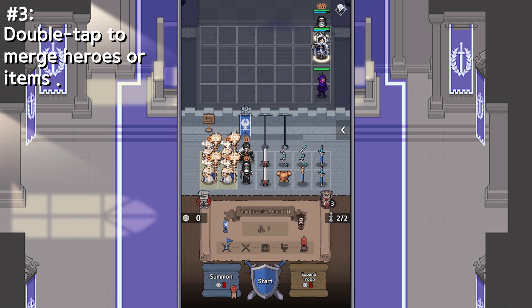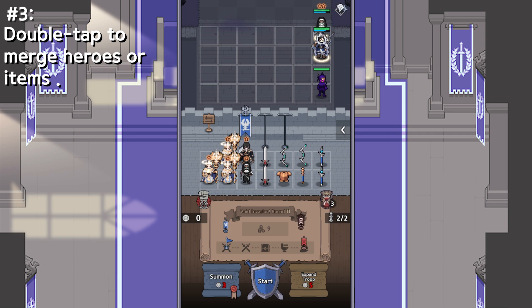The third quality of life thing I wish I knew existed is that you can double-tap to merge. You can actually just drag like normal to merge, or you can actually just double-tap the units and it'll auto-merge. And guess what? This actually applies to items too. If you drag items over to each other, it'll actually merge. Or you can double-tap like this. That's the third quality of life thing that I wish I knew.